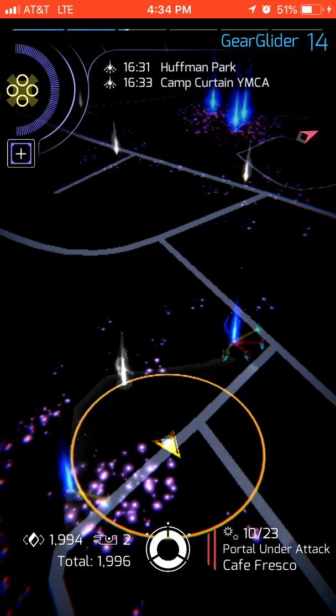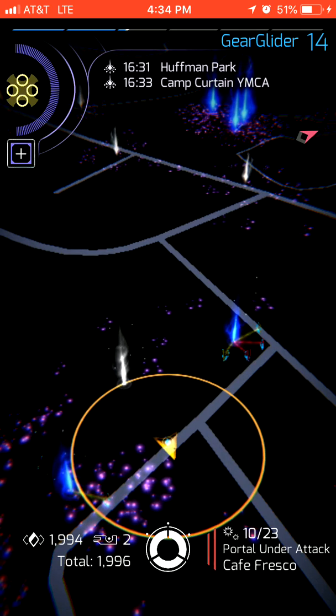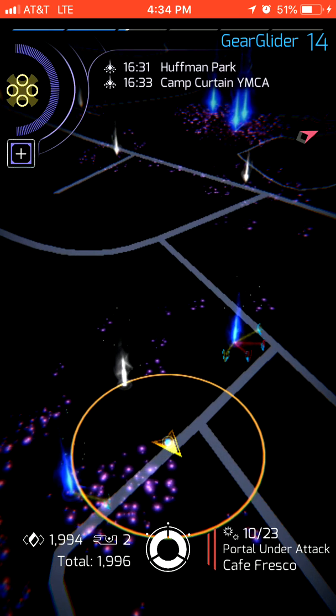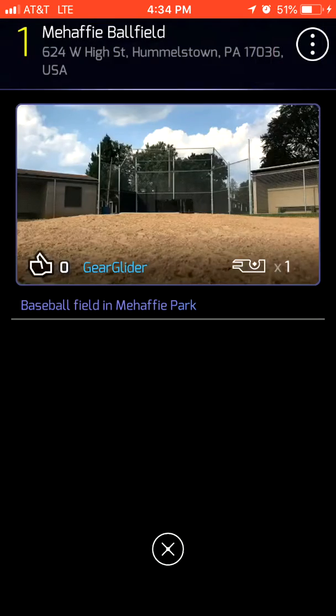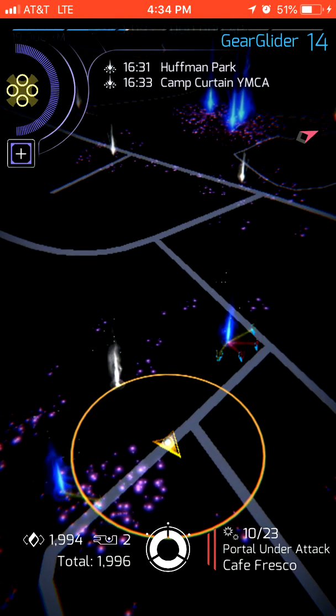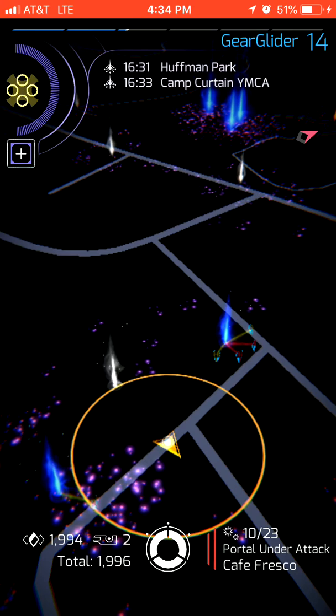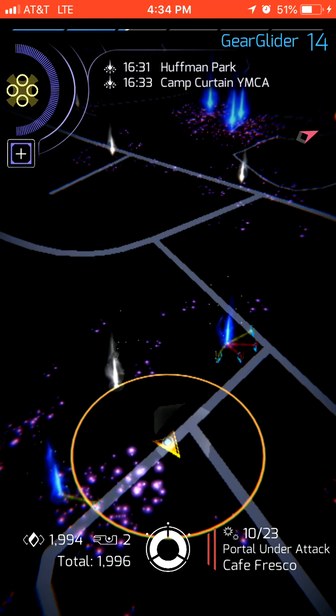Now you don't need to even be in range of a portal to be able to click it and like the photos. You can see in the top right here we have this blue one. If you are not in physical proximity to the portals, there's a very simple way to still be able to like the photos — and that's using a portal key.